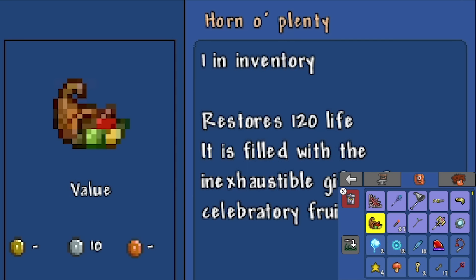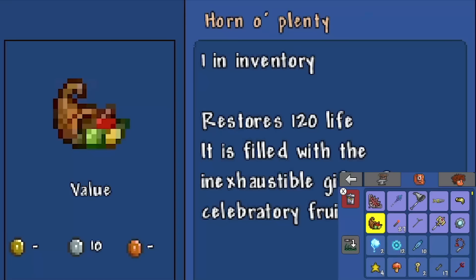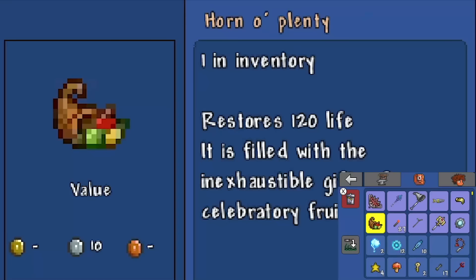Duke Fishron's about to hit us, which is very scary - extremely scary. Hopefully we can get a heal off before that happens. That didn't work. Oh that was so bad - we might be dead. How much health did the boss have? Can I kill it quickly? It's gotta be so low.